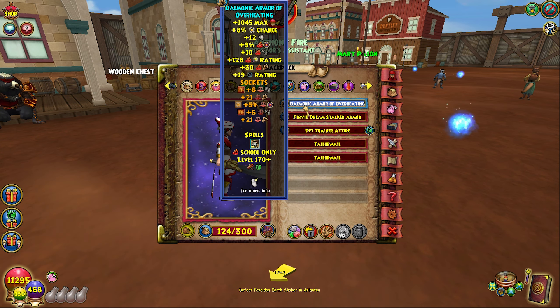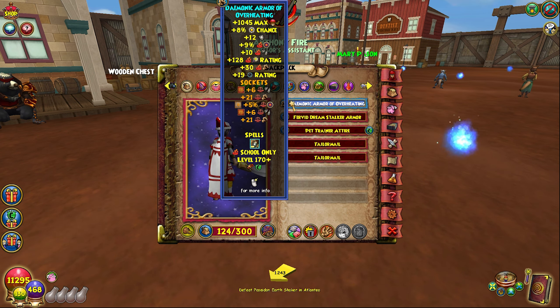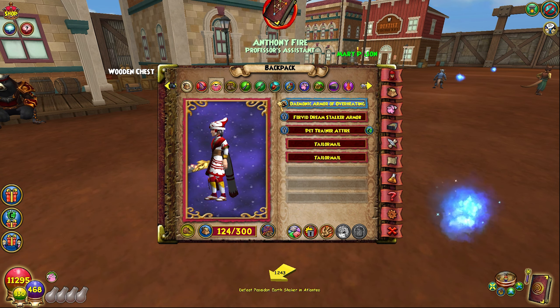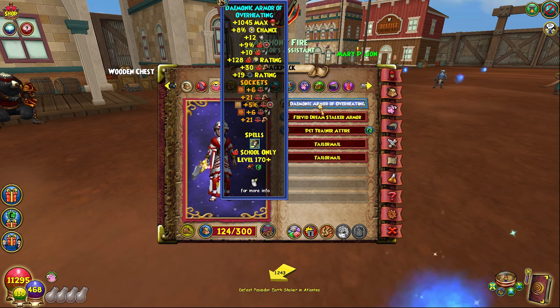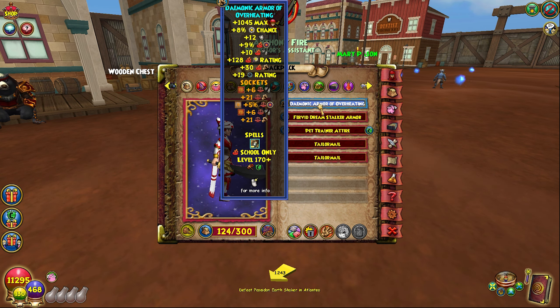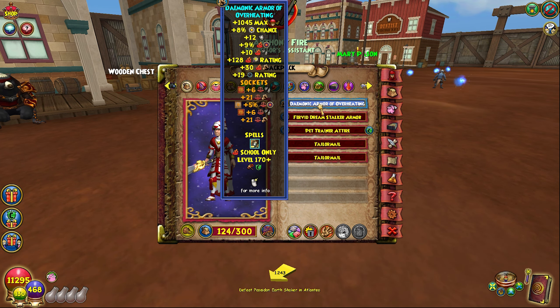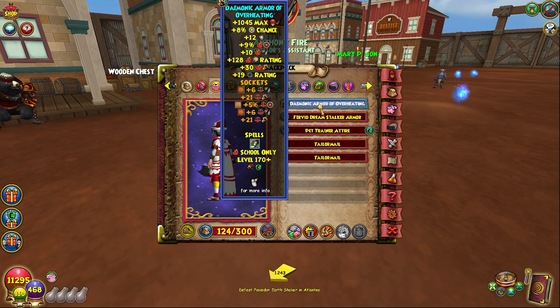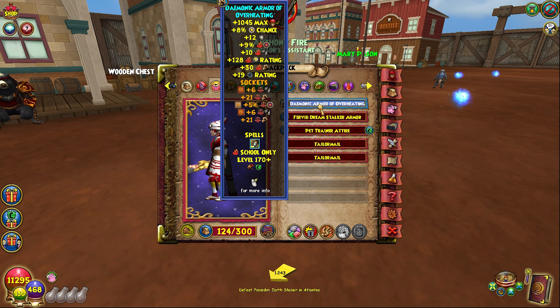I recommend just using the Library Gauntlet robe if you're a player that doesn't want to do raids — farm the gauntlet, it's not bad or hard to do. I prefer the Demonic Robe because I like the stats on it personally. At end game it really just comes down to what stats you prefer, and these are the stats I prefer on my fire. You're more than welcome to switch stuff around.